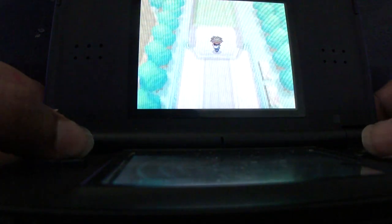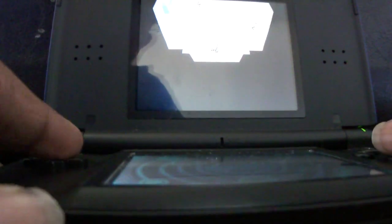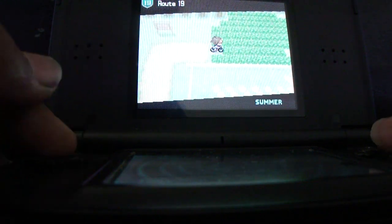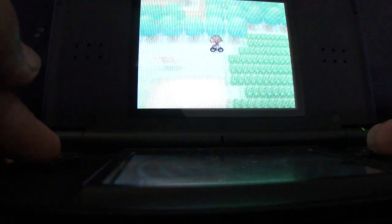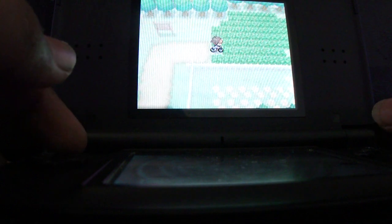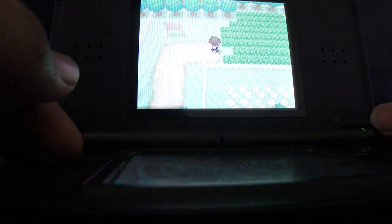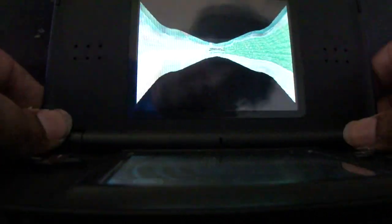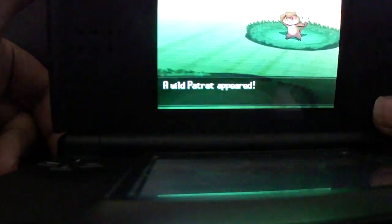Next is Patrat. The reason I started over here is for one reason. You have to battle Cheren, and you can find Patrat anywhere on Route 19. I've never had shaking grass over here — it'll probably be Audino or Patrat.